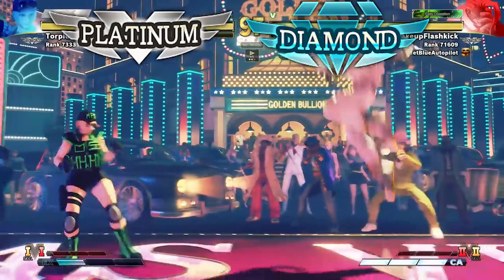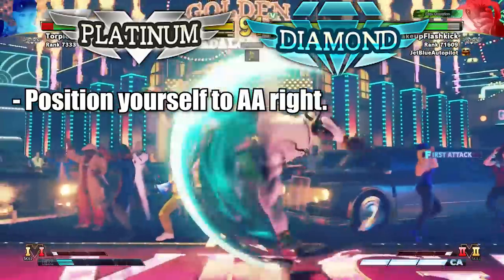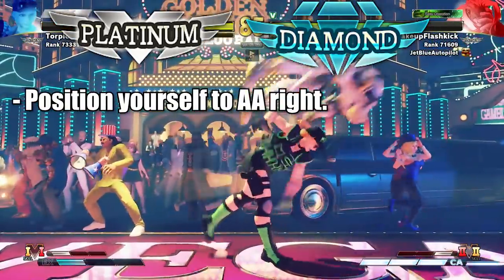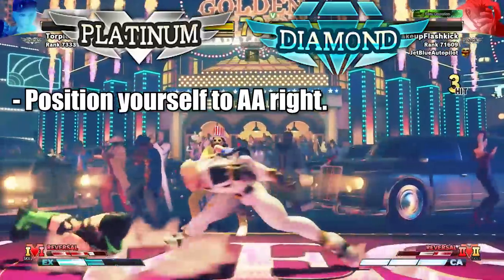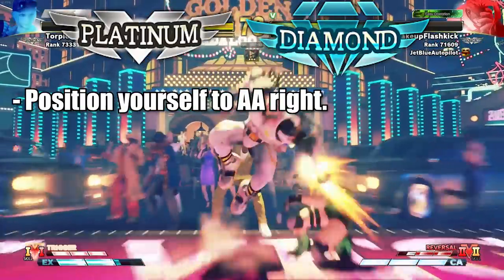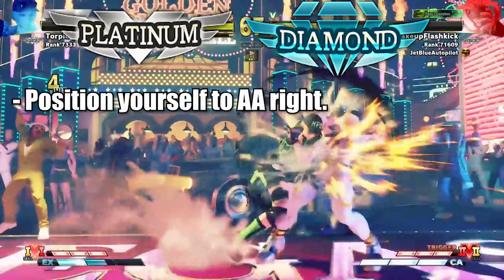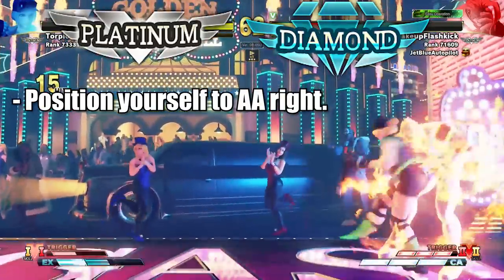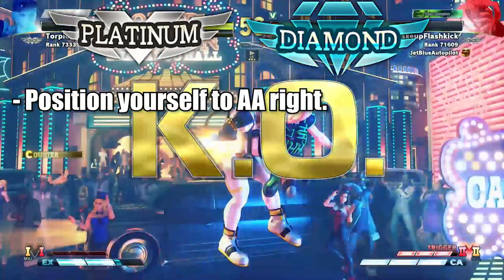When I talk about anti-airs here, I don't mean reaction anti-airs — I mean knowing how to position yourself so that you can anti-air. More often than not when players play characters like Poison, Birdie, or Mika, they complain that their crouching medium punch doesn't hit cross-ups anymore. But you need to position yourself to prevent the opponent from crossing you up in the first place. Knowing where to space yourself so it's enticing for the opponent to jump and giving yourself positioning to anti-air is very important.